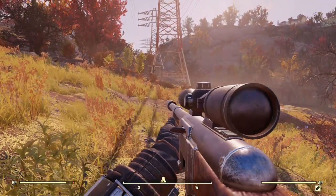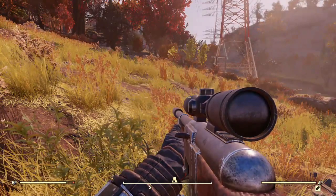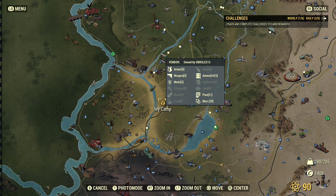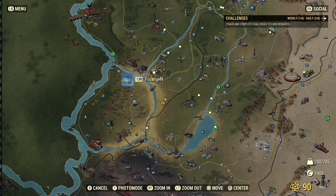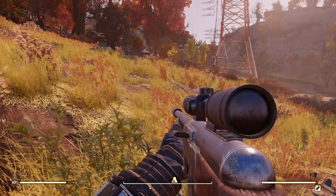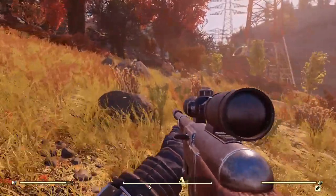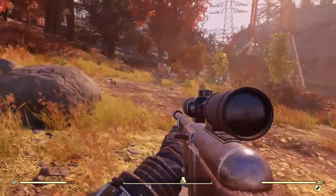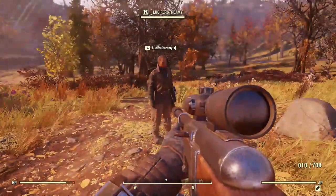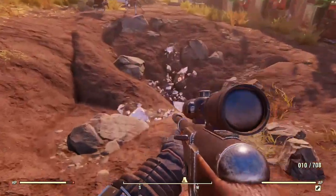This is a quick tour of my camp in Fallout 76. I keep it here in the forest region — it's accessible for new players who need some help, as well as high-level players like myself and my friends. I keep it open: no doors, nothing locked. People can use whatever they want. In fact, here's another player coming in — maybe he'll buy some stuff.